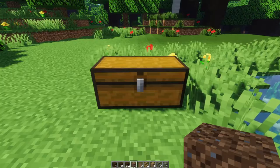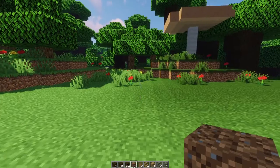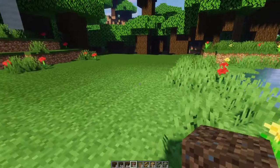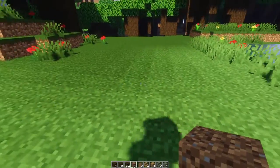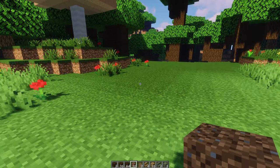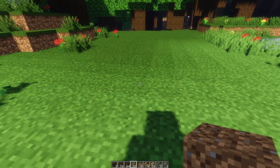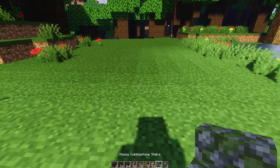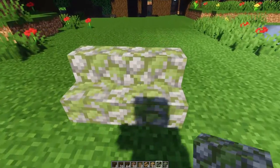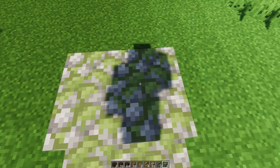For this build we're going to need an area that is at least 12 wide by 8 deep and a space that's 14 high. Once you have a space like that cleared out — it can be flat or on a hillside, like the log got stuck on a hill as it fell down and that's where the house is being built. We're going to start with our mossy cobblestone stairs, putting down two like this, and then right behind those we'll put down our two mossy cobblestone blocks.